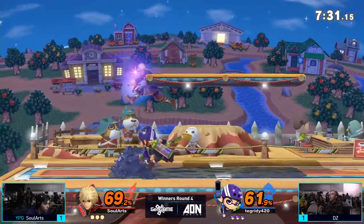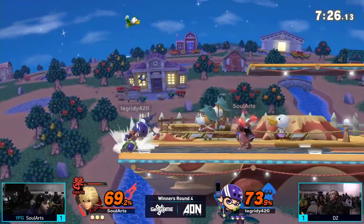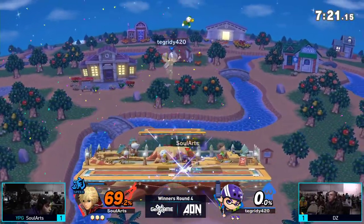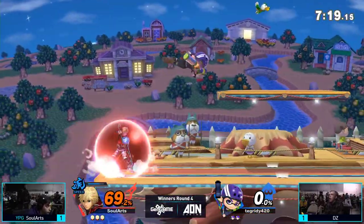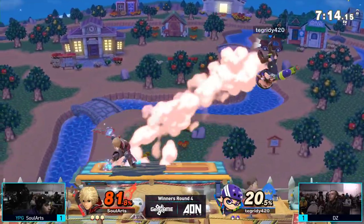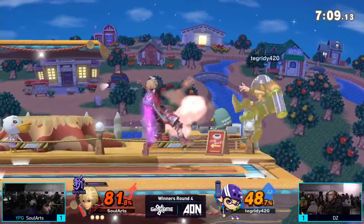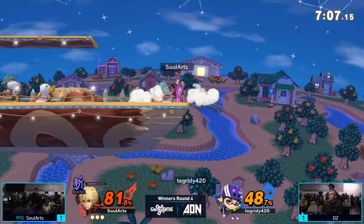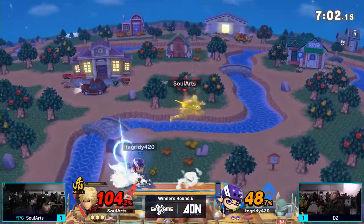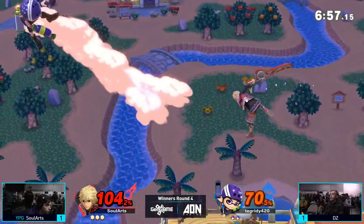DZ is staying on top of Sol Arts, getting that one grab and then proceeding to follow up with aerial after aerial. But Sol Arts with Smash Art on deck — that down smash is going to take the stock at about 75%. The KO power Shulk has with Smash Art is absolutely insane. Reading that he was going to tech away or just neutral tech — down throw going for the forward air, but DZ techs out of it. When Sol Arts was playing against Hira, Buster decreases the knockback of Shulk's moves so he can get some unique combos.